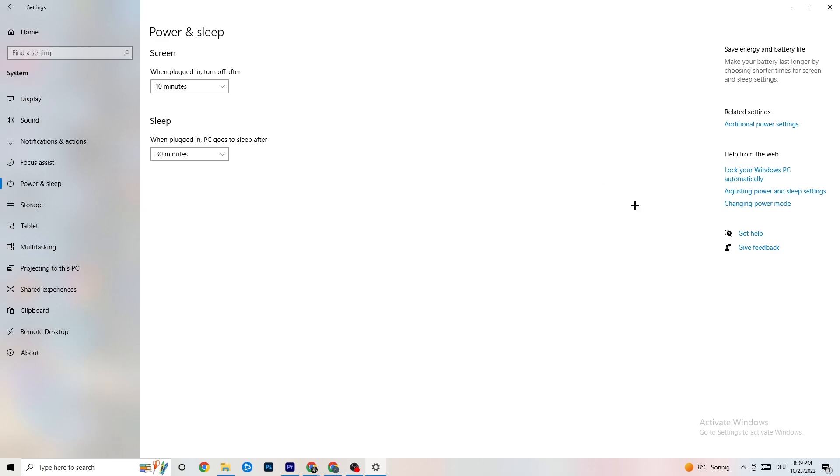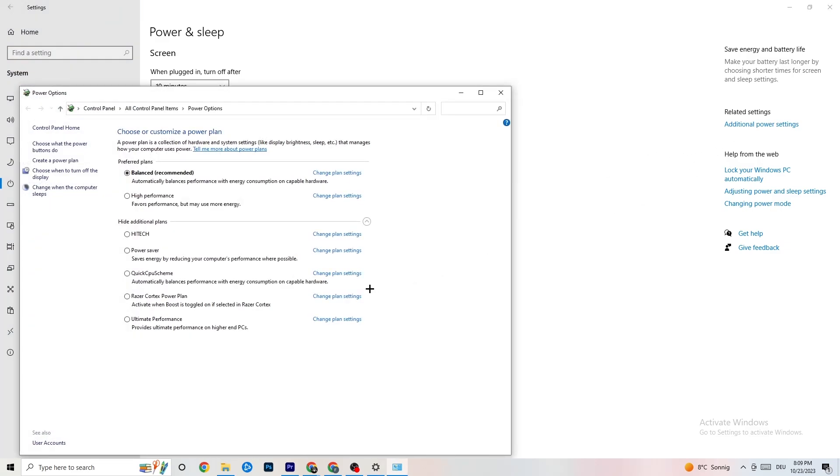Click into Power and Sleep, then go to Additional Power Settings. Try which option works better for you — for me it's Balanced, but sometimes High Performance works better. Click High Performance or Balanced and just try which works better with your system.